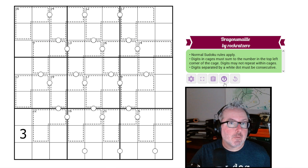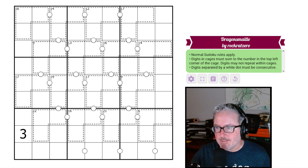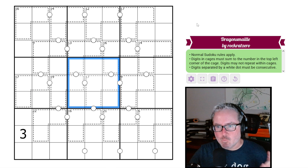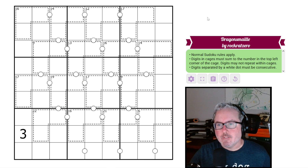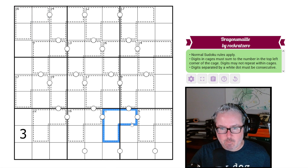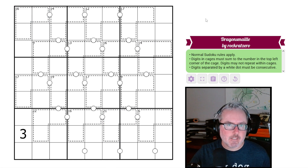So let's look at the rules and see what's going on with this puzzle. Normal Sudoku — every row, column, and 3x3 box will contain the digits 1 through 9 once each. Digits in cages must sum to the number in the top left corner of the cage, and digits may not repeat within cages. So these are our typical killer cage rules. These guys will add to 16, these to 21, these to 14, et cetera.